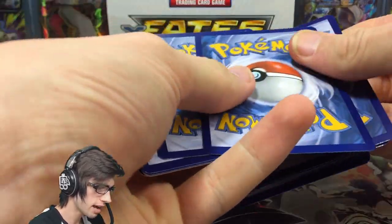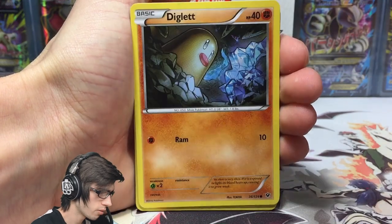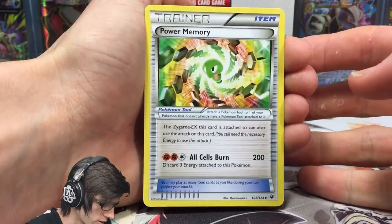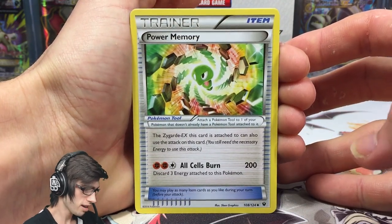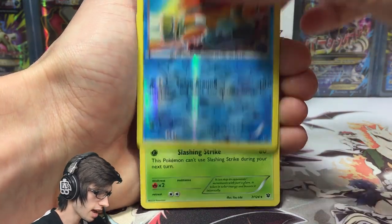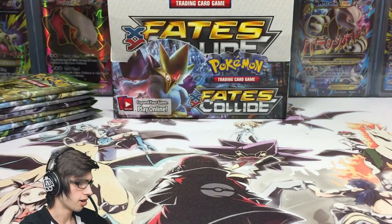Codes will be given out throughout the video so be sure to stay tuned. Let's kick it off — we've got a Mincino, a Diglett, Lavatar, Carbink, Burmy, Power Memory. This is pretty cool, I think this is like the first one of the whole box which is pretty strange. Epic Wheezing art, Fairy Drop, a Barnacle Reverse which is just a common, and a Superior Regular Rare with 140 HP, Quail and Slashing Strike. Not a bad way to kick it off.